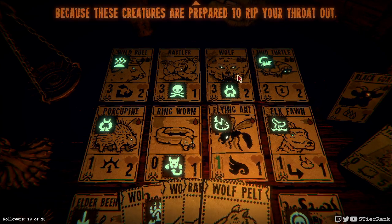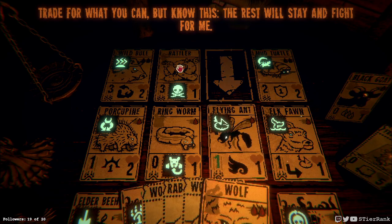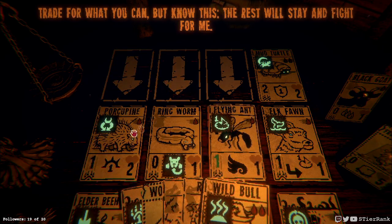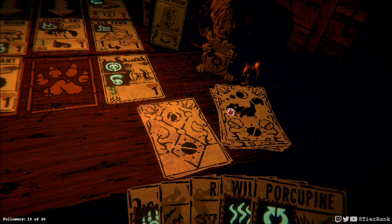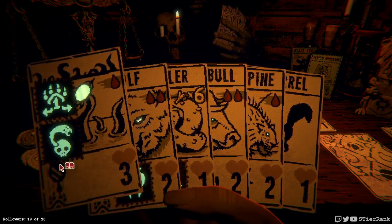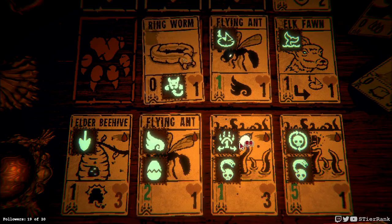Let's take out this wolf — it's bifurcated, or double strike. I don't like the rattler either, so we'll take it out. The ringworm is not an issue. The flying ant I don't really see as an issue. I think the wild bull is bigger, and the porcupine could be a problem too. So we'll take those all off the board. Let's see about getting rid of that ant if we can.